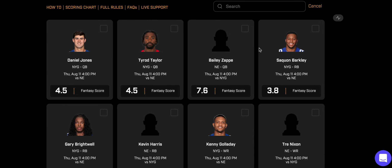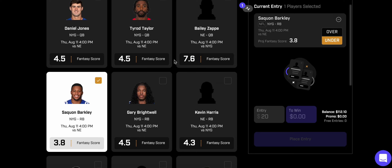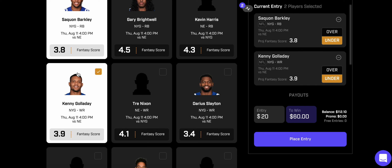The first play is Saquon Barkley — I'm taking the under on his fantasy score at 3.8. People are saying he's going to get touches in this game, but at the end of the day, given his injury history, 3.8 fantasy points is a lot to ask. I don't see him playing more than a quarter at bare minimum, and even then I can't see the Giants giving him a ton of touches. It doesn't make sense in a preseason game given his injury history and how the Giants want to rely on him this season.